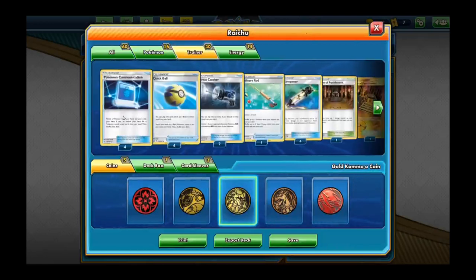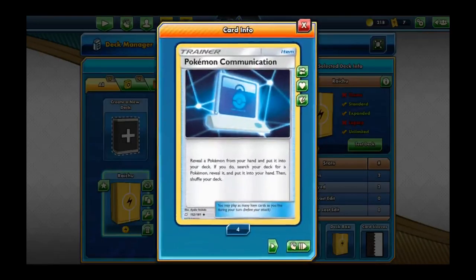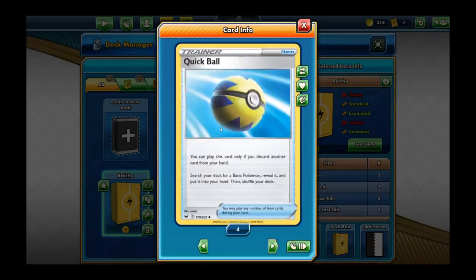For trainer cards, we're running four Pokemon Communications — reveal a Pokemon from your hand, put it into your deck, then search your deck for a Pokemon, reveal it, and put it into your hand, then shuffle your deck. We're also running Quick Balls — discard a card from your hand to search your deck for a basic Pokemon, reveal it, put it into your hand, then shuffle your deck.